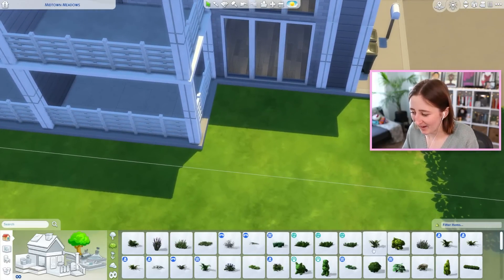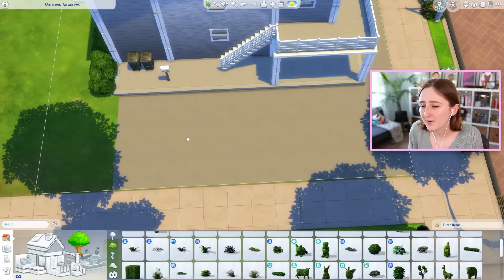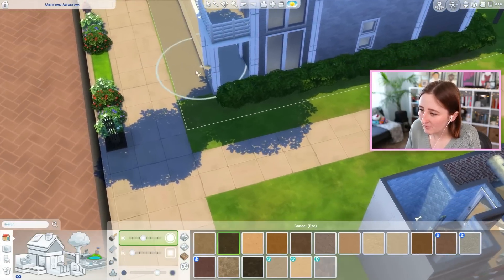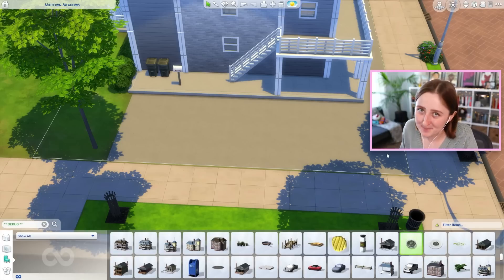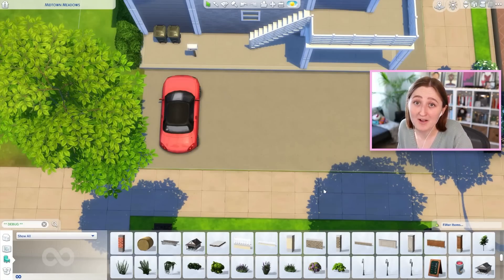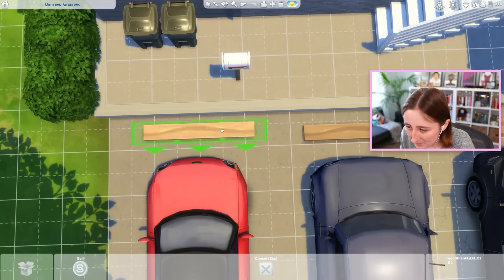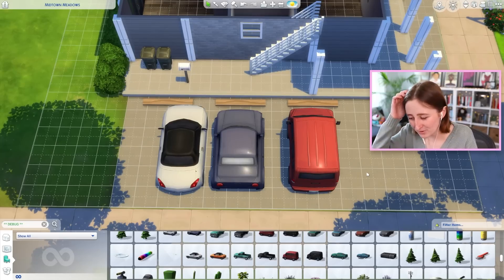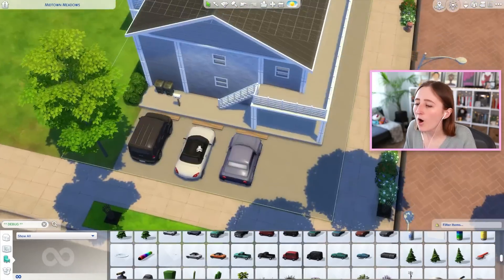I feel like I'm all over the place with this build, jumping around doing all these different things. I just want to make sure it looks nice but isn't too busy. We could probably put fake parking spots down if we wanted to put some debug cars. The alternative is to have some communal space down there, but like, what would it be? bb.show hidden objects. bb.show live edit objects. We're all about pretending in The Sims 4 - pretending you can build an apartment building, pretending you can have a parking spot, pretending you can drive a car. Those look like parking spots, right? I kind of like that actually.